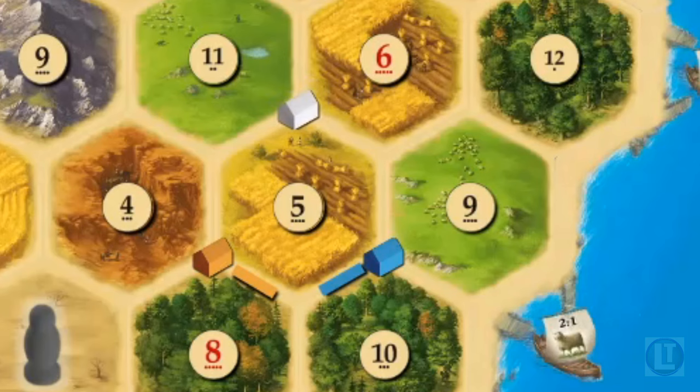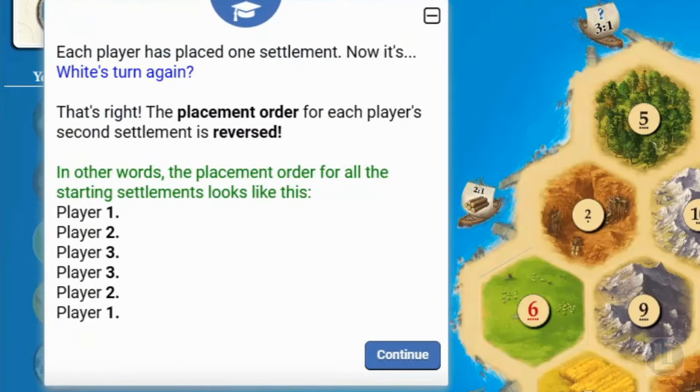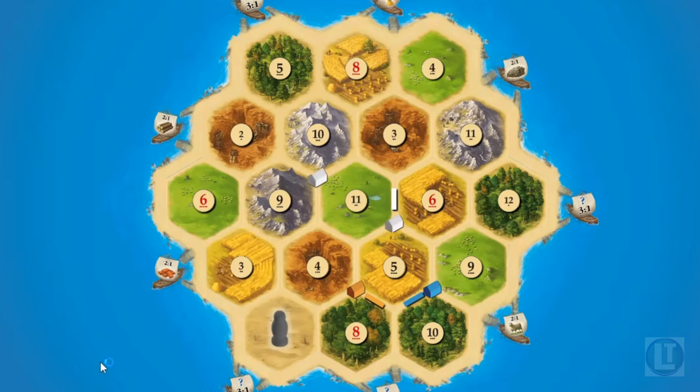My opponents place their settlement and their road. Then for the second settlement, the person who played last goes first — the placement order is reversed. So player one goes first, player two, player three, then player three goes again, then player two, then player one. That's to balance out the advantage of going first in this part of the game.